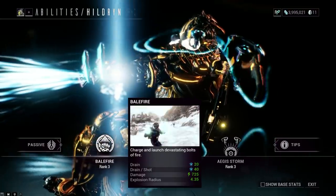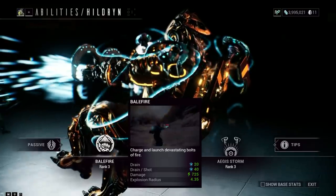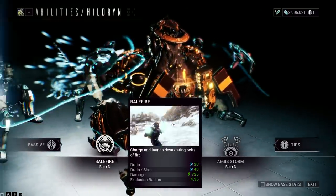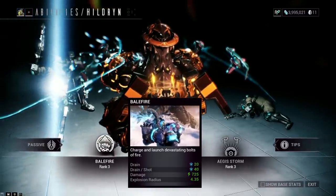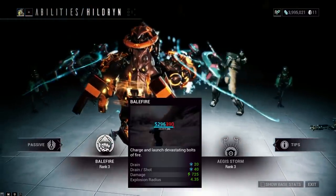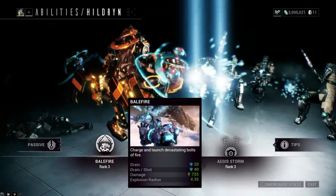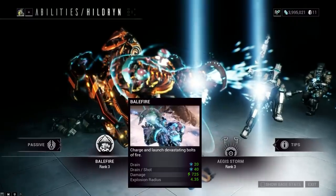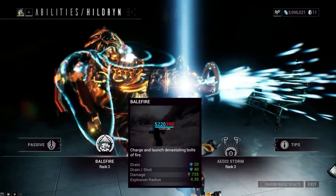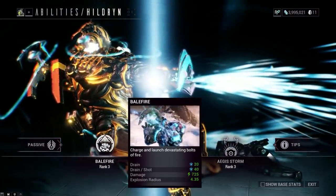Balefire - charge and launch devastating bolts - is her exalted weapon. It's very, very strong. Oh my god, it's amazing. I feel like I'm playing Anthem when I look at this ability. It's like a secondary, you just shoot it. You can charge it, but honestly you don't need to charge it. You just spam-click it and it's like a little grenade launcher. With tougher, bigger enemies you can charge it, but most of the time you don't need to.